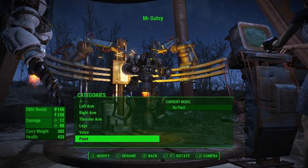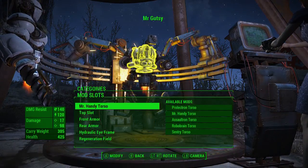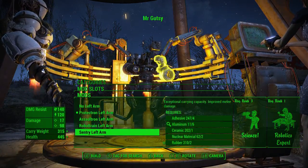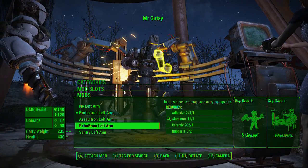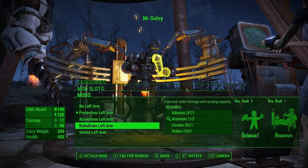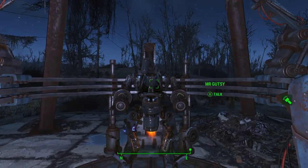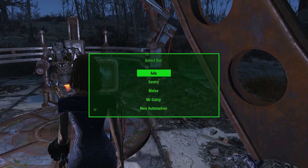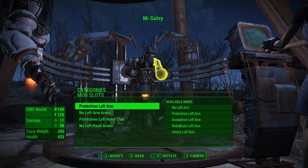Okay, this is starting to come together, looks a little bit more like how I wanted it to. Let's see - left arm, sentry left arm. I think I like the robo brain. Could go protectron. Let me see what you look like now. We could go protectron - Mr. Gutsy protectron. Okay, left arm.